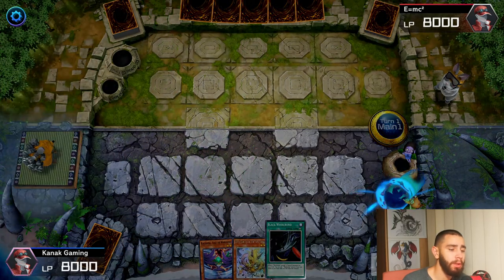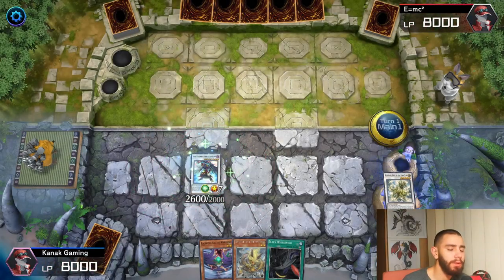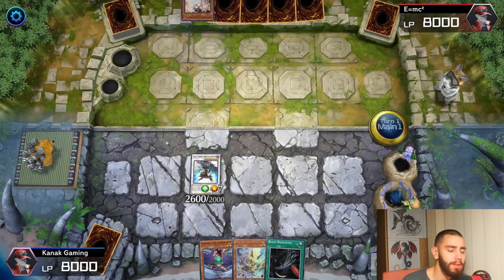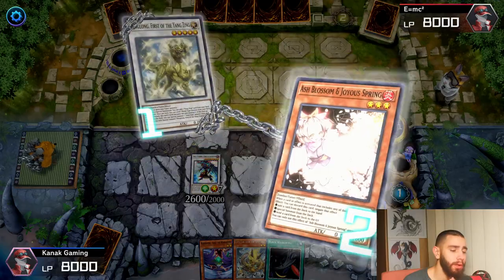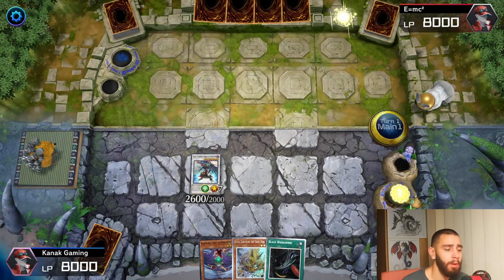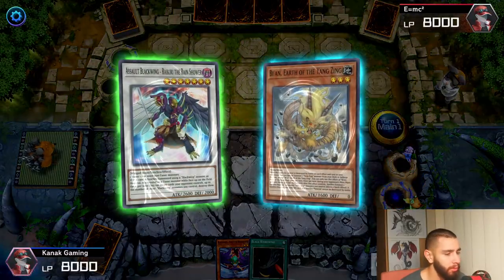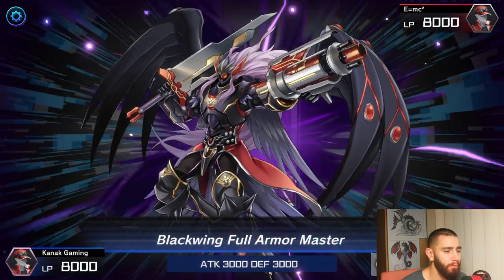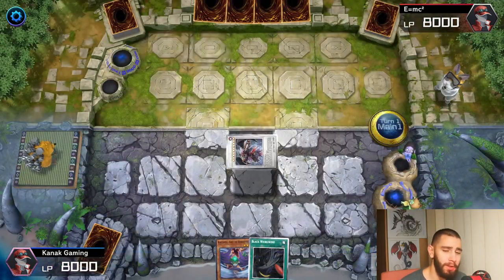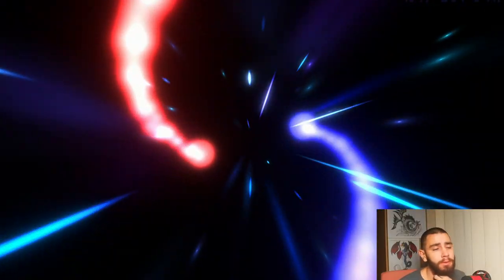Because we haven't normal summoned yet, we can easily activate Dang Long's effect and get Beyond onto our hand. Now we can go for Right Kiwi, and if they decide to Ash us there, it doesn't matter because we still have Beyond already in hand. We just normal summon it and then it's just cake — boom, look at this beautiful board.